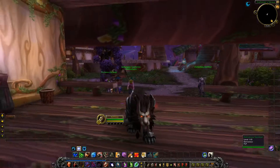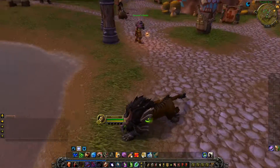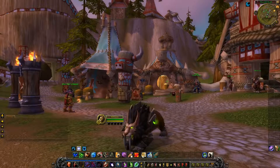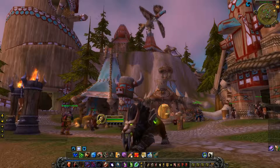I'll see if it'll let me faction change again so you can see the Tauren. And here's Tauren — you can see it's like a lighter brownish orange and you get the fell green shoulders and mouth and eyes. So that's the colors for this.